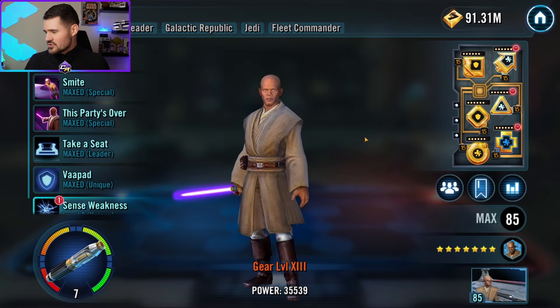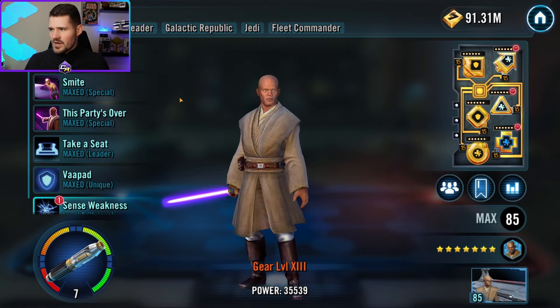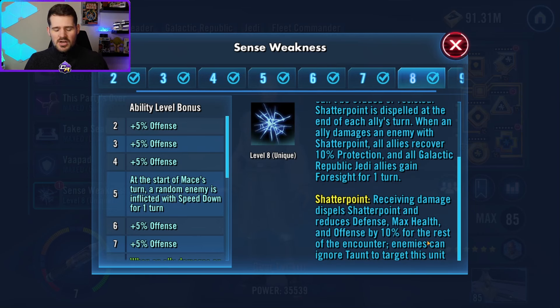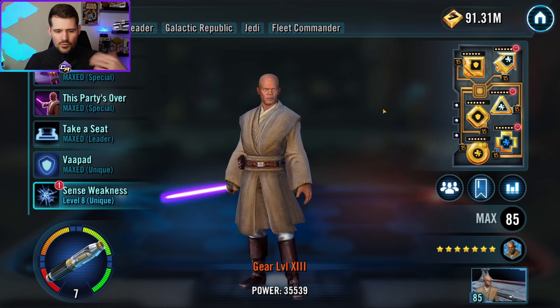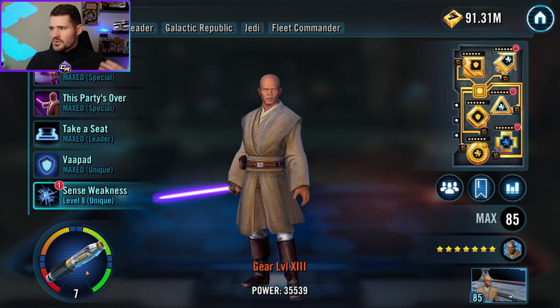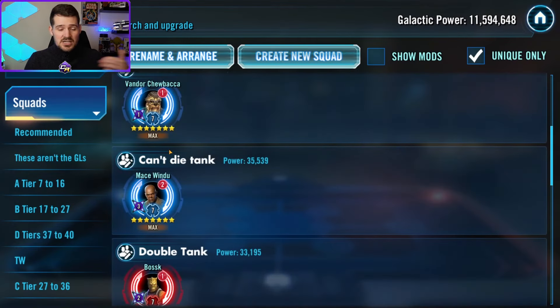Next up is Mace Windu. He's a good tank who doesn't really want to die, and his Shatterpoint ability destroys a lot of targets by continually reducing their max defense, health, and offense by 10% for the rest of the battle with no scaling cap. He can keep applying it over and over, making him great against single-target enemies like Wampa, Nest, or Situous. Leaving him at Relic 5 or 3 limits his ability to survive long enough to drain tough enemies like Malgus, Savage, or Cursantan.